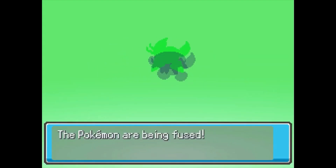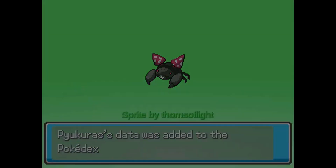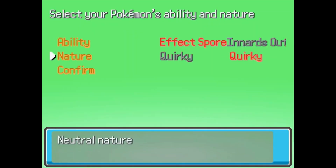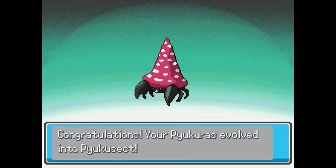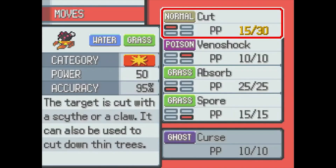I decided to get our Paras, which we got from the Viridian Forest, and we fuse it with the Pyukumuku you get gifted to you in Viridian City. So that's going to be our first fusion — it looks really cool. We also get our Pyukumuku Paras upgrade into the Parasect fusion here. It's going to be the Pyukusect, a very tanky, Water/Grass-type Pokémon.